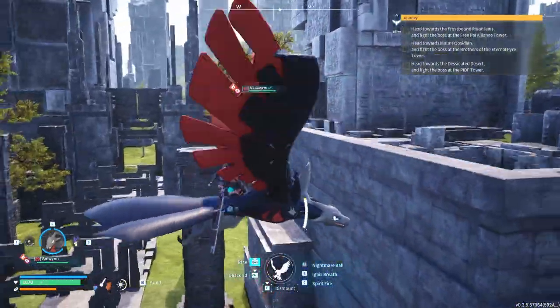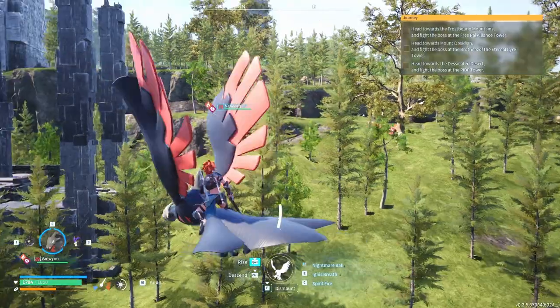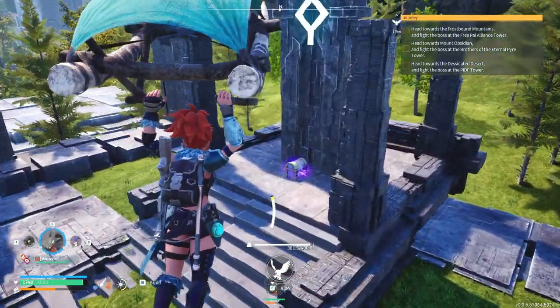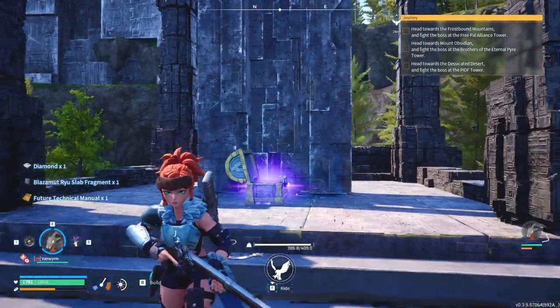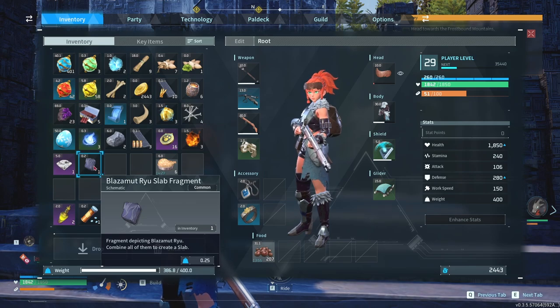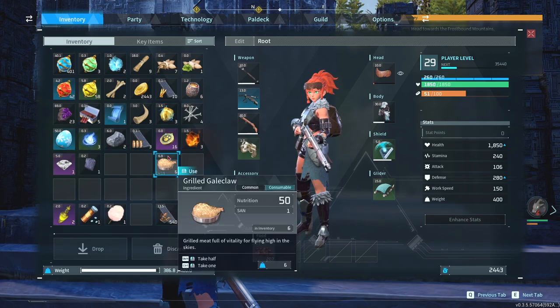I don't know where I am — there's a lot of random structures, just random walls or blocks. Wait, I never saw this. Is this special? I don't like how this chest is vertical and not horizontal — that's really weird. Diamond? Oh — future technical manual! Lots of technology points — I'll take that. Oh, we got a slab fragment, not really sure what that does. We got a diamond, epic rarity — that's gonna sell for big money.